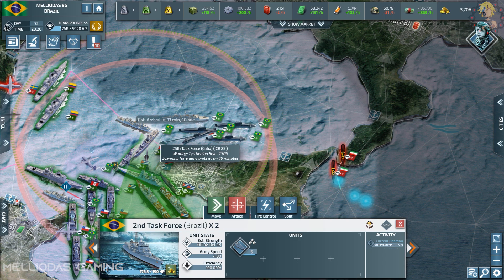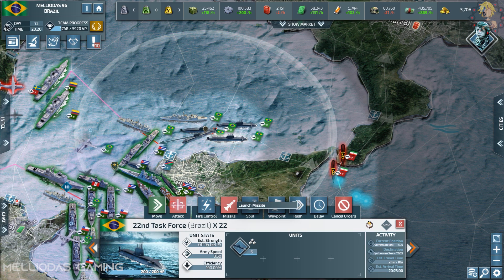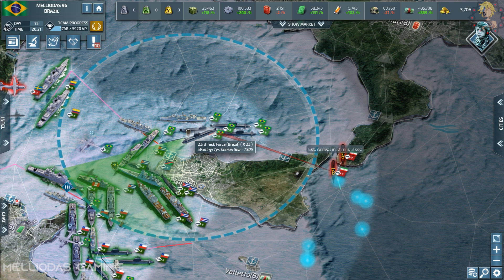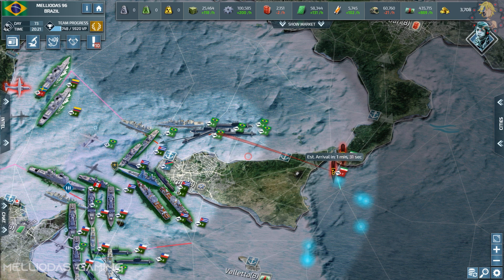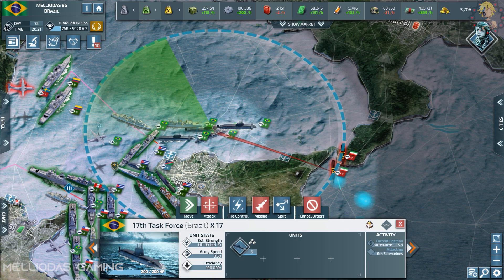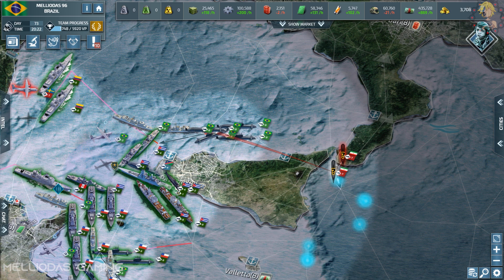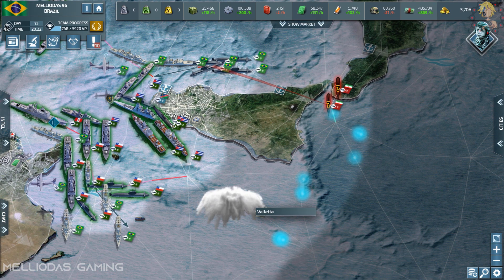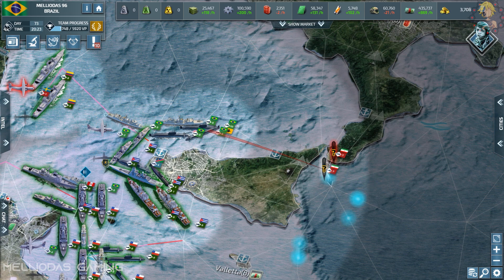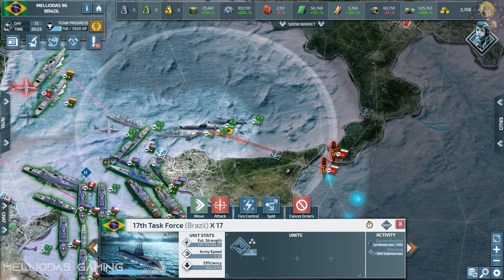When you keep your units static without giving attack orders, they will only engage enemies on their own and won't fire on friendlies. But here I need to manually command my attack submarines to attack because keeping them static isn't viable — this is a war of fractions of a second, and you need to attack very quickly and go back immediately. It's very important to move fast.